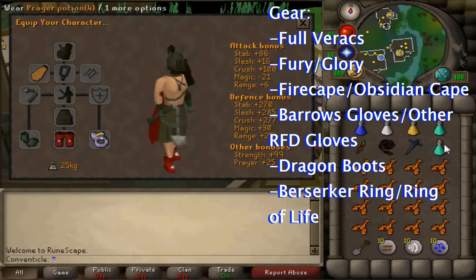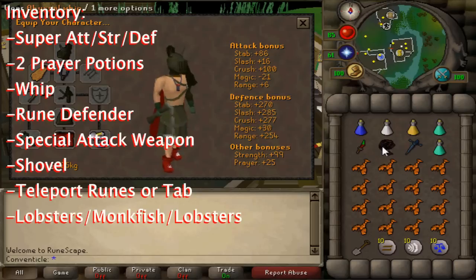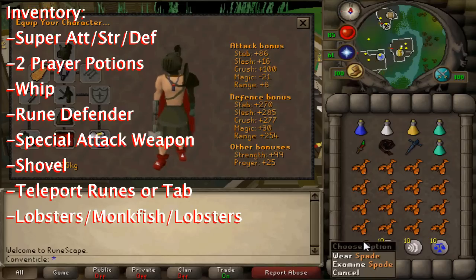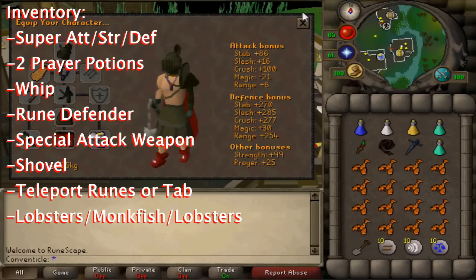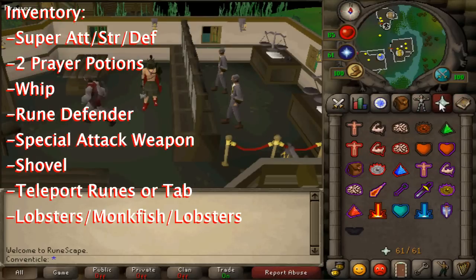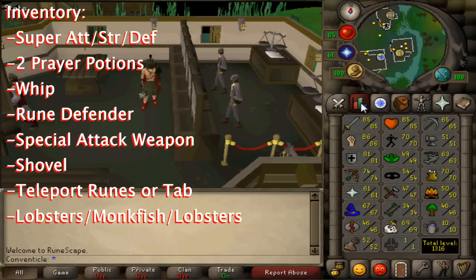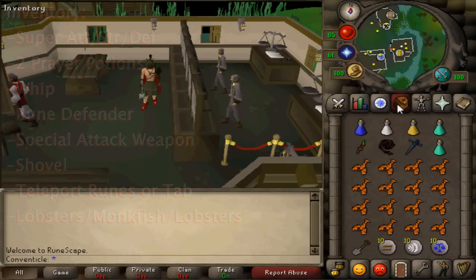In your inventory you want a full super set — super attack, super strength, super defense — a whip, rune defender, and a special attack weapon. Then two prayer potions, a spade — do not ever forget your spade — a teleport to house, and the rest is lobsters. If you have lower stats I'd suggest sharks, but I'm used to this so I use lobsters.